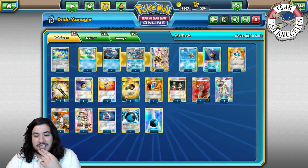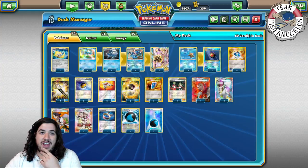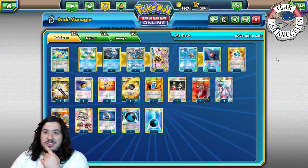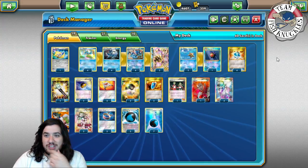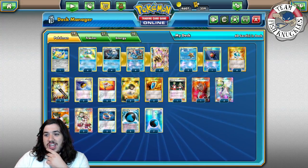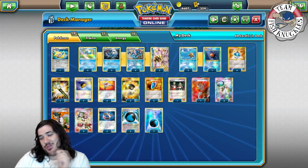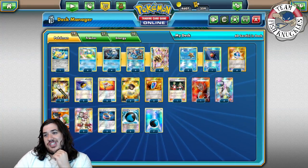Welcome back to the channel. We've already covered two of the first place decks from the North America International, so why not cover the third? That's from the junior division — rainbow road — and masters was Volcanion. The senior division was Greninja Break, piloted by Michael Long.